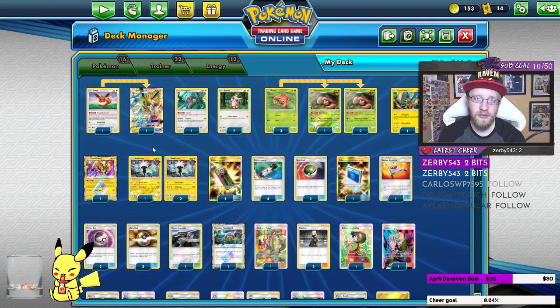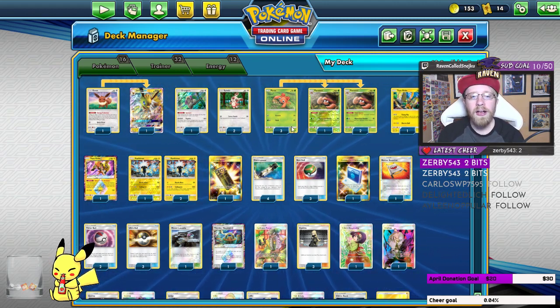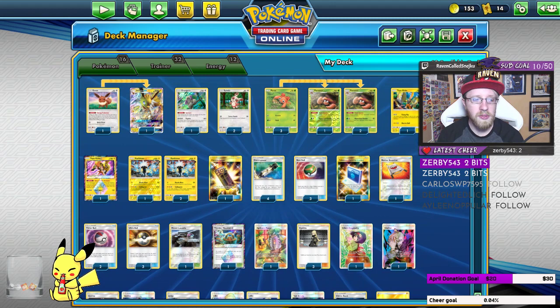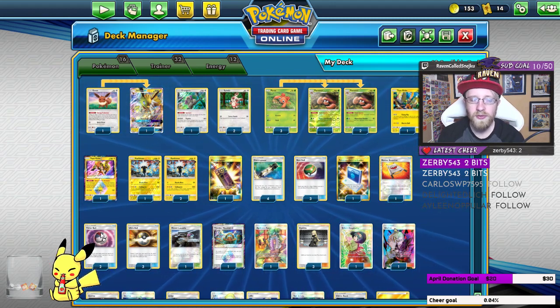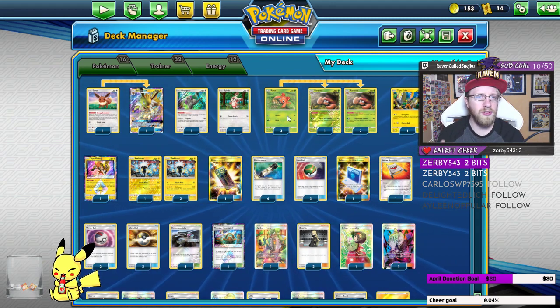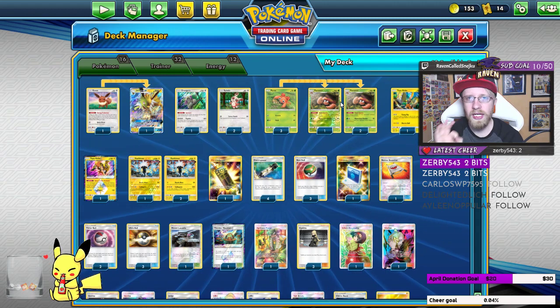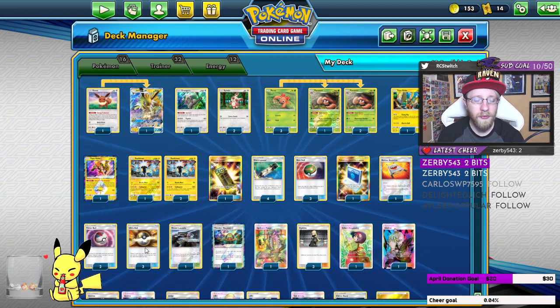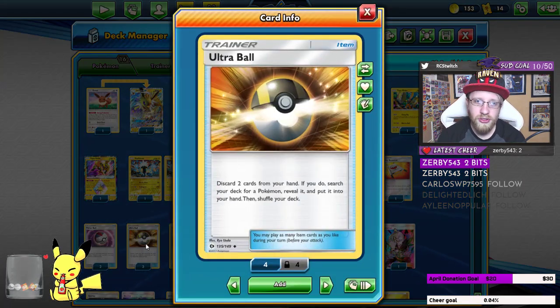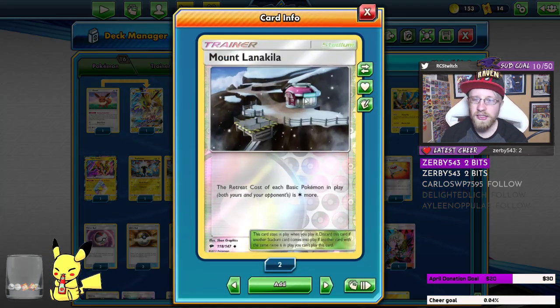Why two Timer Balls — isn't that a big gamble? Well yes and no. Timer Ball is only used to get the Parasects, and to be honest it works really well. Even if you hit one heads, that's all you need — most of the time you're only going for one Parasect. Three Ultra Balls just to make sure we have what we need.